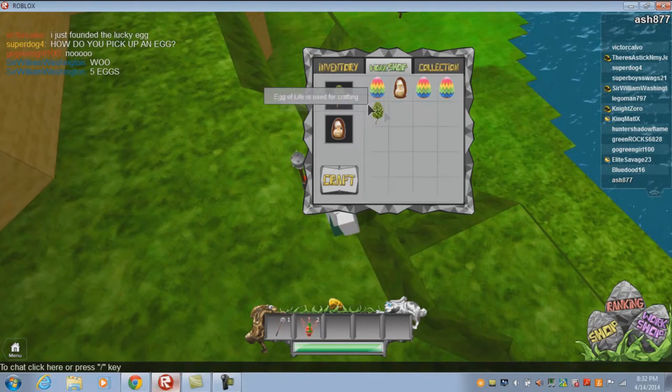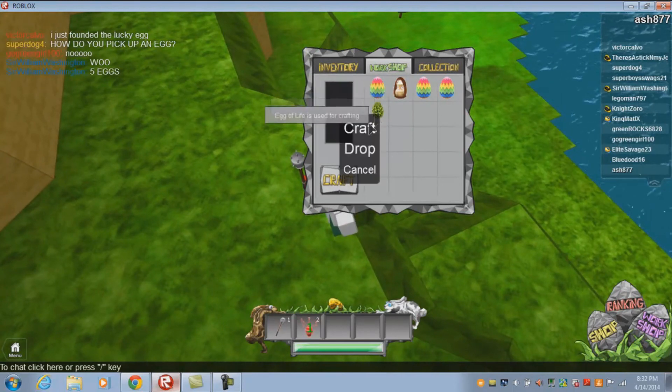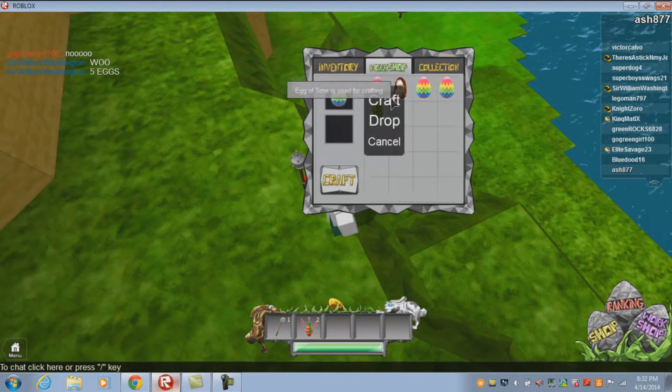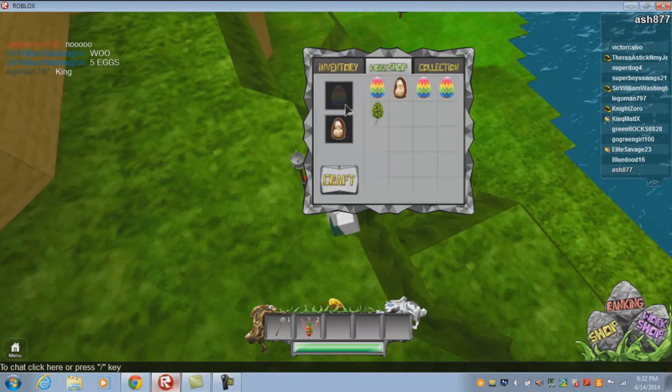Currently I have not found any other crafting combinations. I am not sure if the Healing Potion counts as an egg, but that is the only craftable item I've discovered so far.